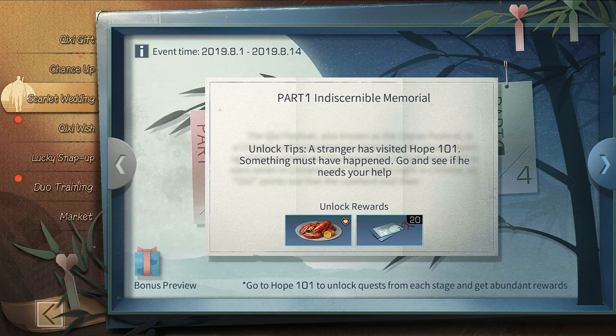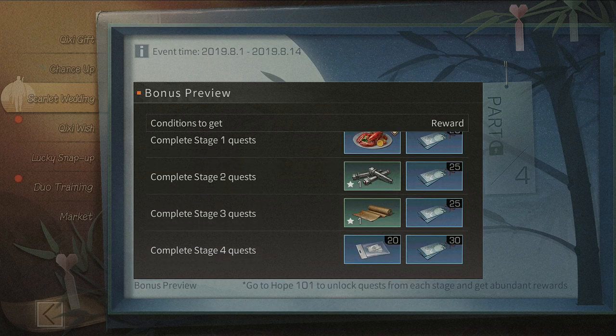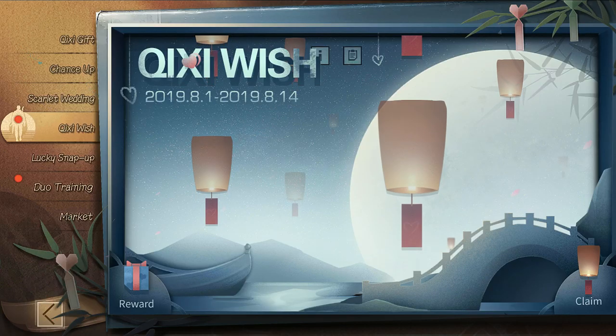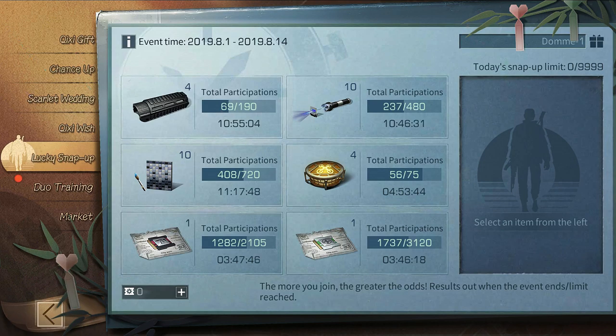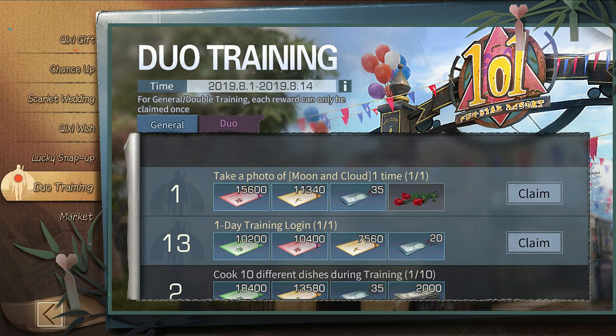They added Scarlet Vetting — it appears there's a stranger in Hope 101 and we have to complete tasks. There's a story and we get rewards for that, which is nice. There are also lanterns we can claim. Lucky Snap Up is back — I really hated this event and I'm never going to participate in it. The walls look pretty nice though. There's also duo training where we can claim some rewards we already completed.